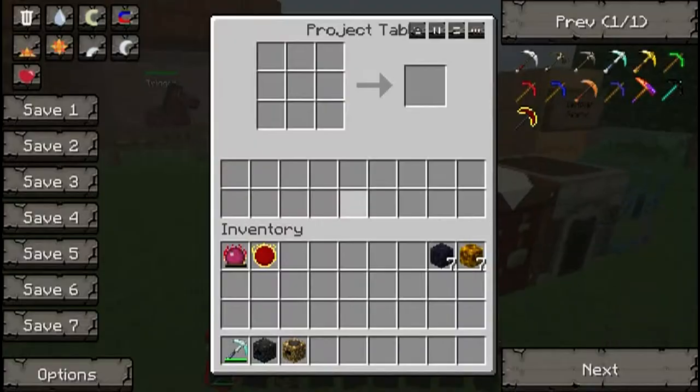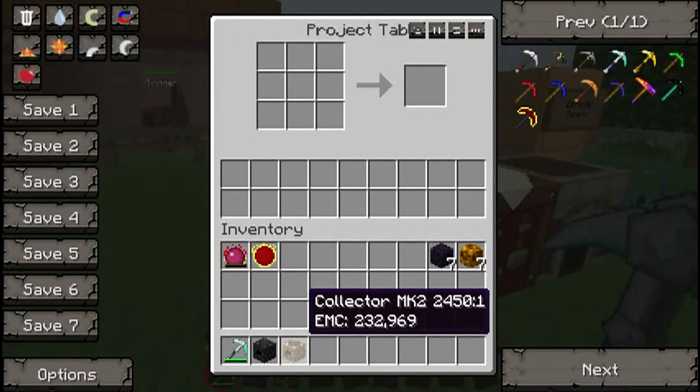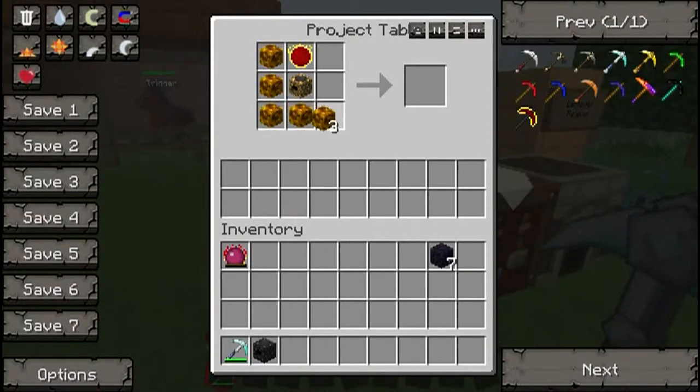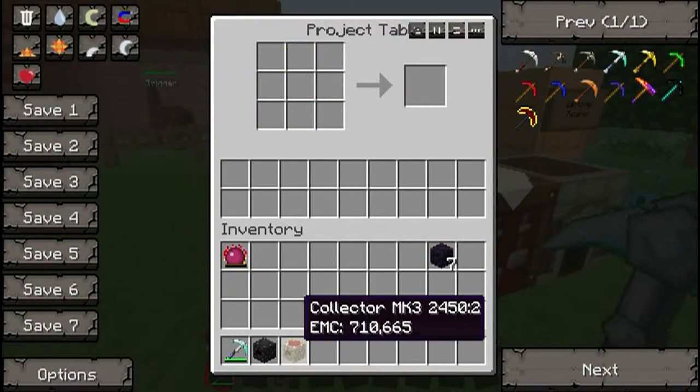So if I just grab myself a pick to pick these up. Go back to your project table. Now to upgrade — do it to your collector: put your collector in the middle, red matter at the top centre, and fill in the gaps with your glowstone. And you will have a Collector Mark 3.